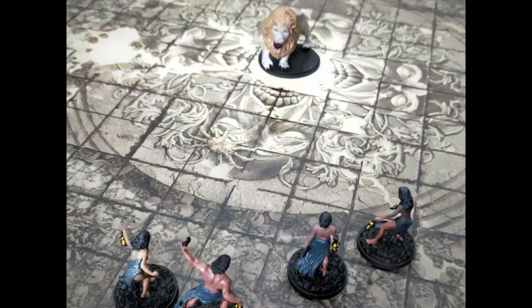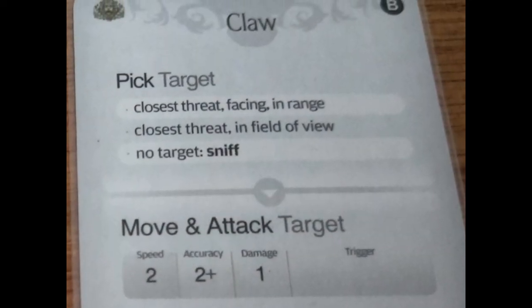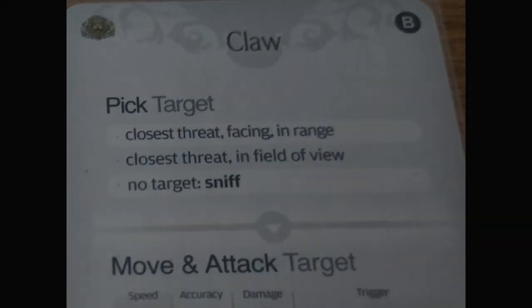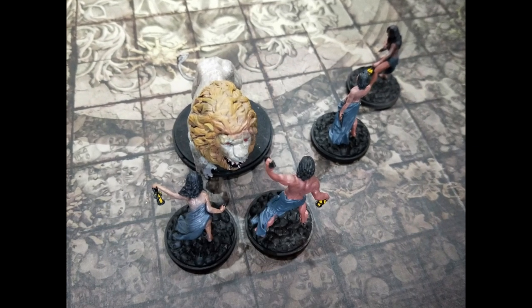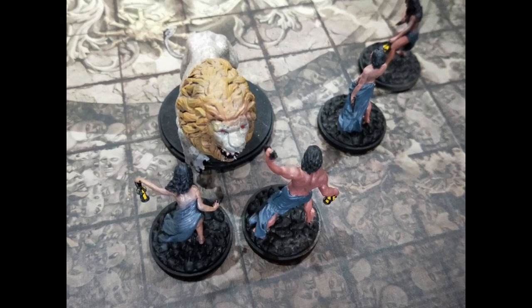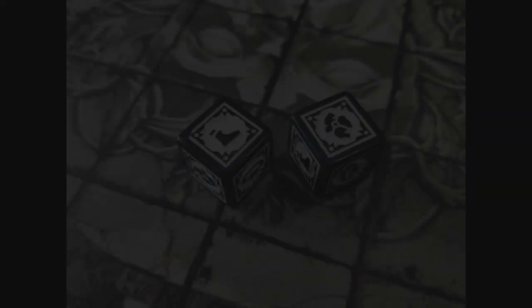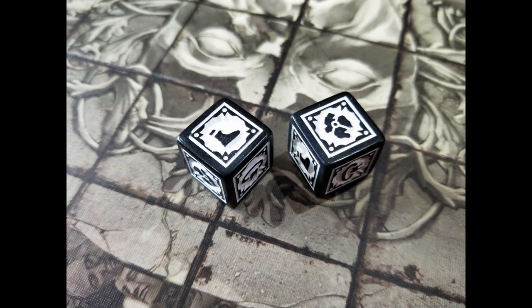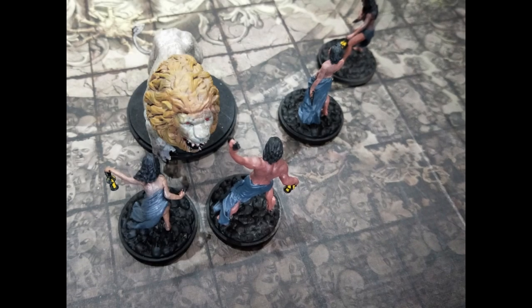The White Lion activates first and you draw an AI card — Claw. The lion picks a target: it's Gatorade. It rushes in adjacent to Gatorade and attacks with a speed of 2, meaning it rolls 2 dice. It scores 2 hits, and anything on a 1 on a d10 hits, so that's virtually guaranteed. These monsters are very aggressive. The monster rolls 2 dice to determine the hit locations on Gatorade, and Gatorade takes a blow to the legs and one to the torso. So it serves him right for picking an annoying name.